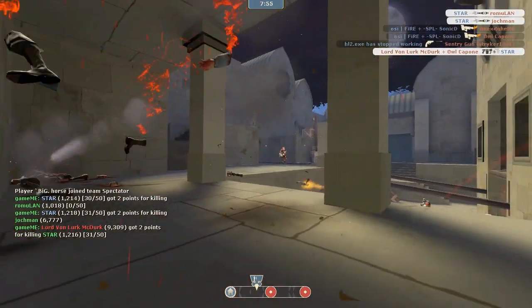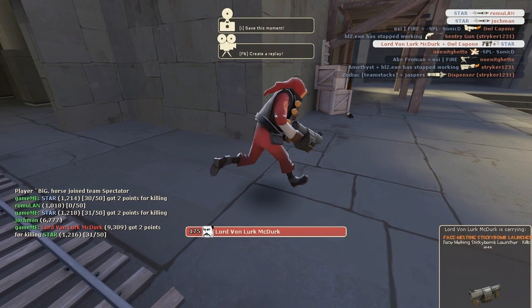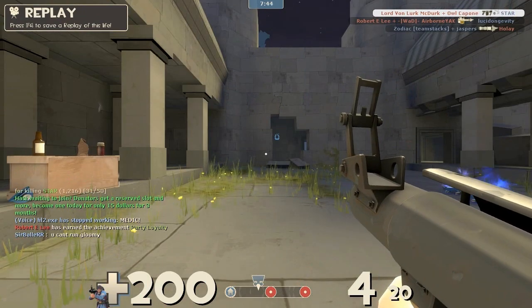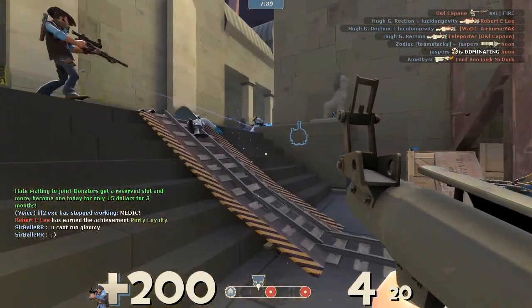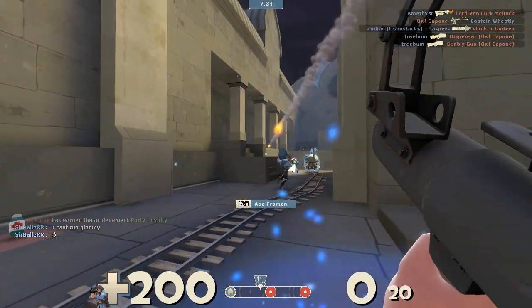One more shot, one more shot — yes! No? Did I not destroy the teleporter? I didn't really care if I died, I wanted the teleporter. Destroying teleporters is always important. I don't really even know where that one leads, if that's a good spot or where their spawn is in relation to that, but any teleporter is important. Unfortunately I could not get it, but now that I know where it is it should be actually rather easy to destroy.